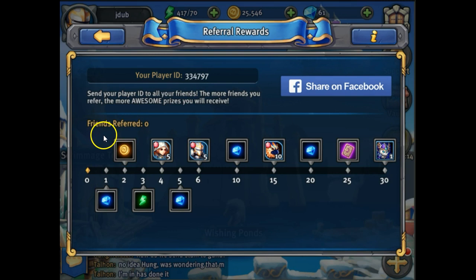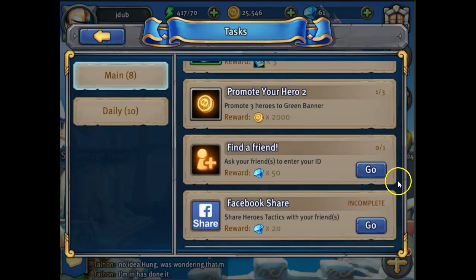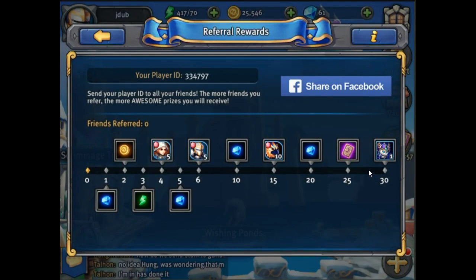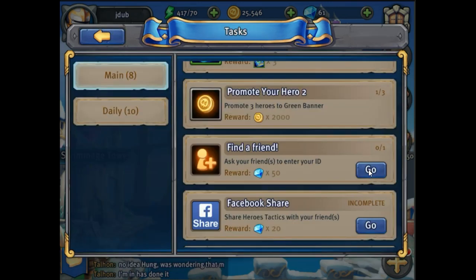It may not even update at all because personally this account here did not refer anyone — we just became a friend on someone else's account. So this may not go up to one, but just for putting in that number we're gonna have a Find a Friend thing. This should update right here — let me check the other game. I think it's gonna take some time to update because I haven't seen anything on the other game either.